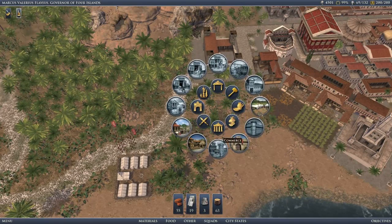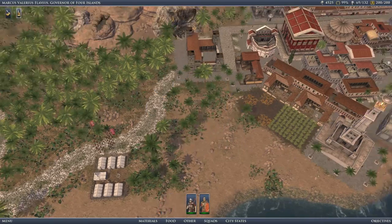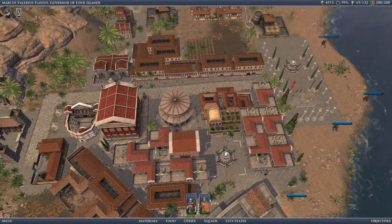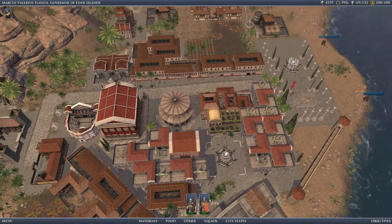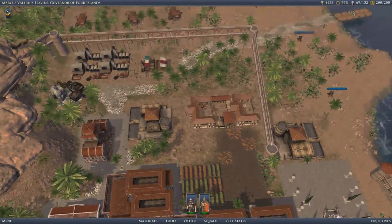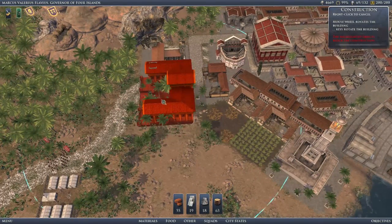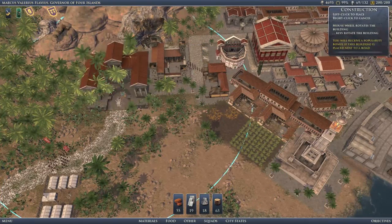We've got the military academy researched. We don't have enough resources — that implies that yes indeed we do have a research going. We'll get some of the resources back after these are finished. There we go — we probably won't need to enclose the entire settlement, but up to here is good. The military academy also generates research, which is lovely, because our bonus as Flavian is research.